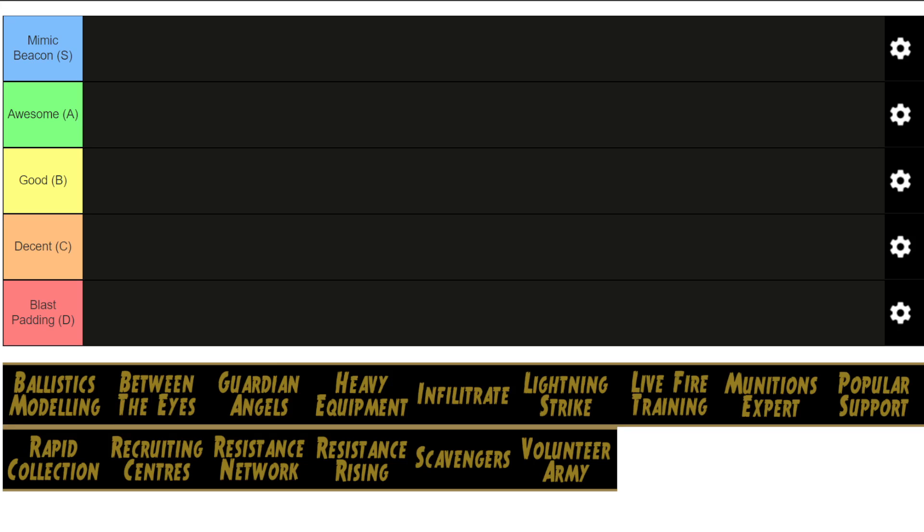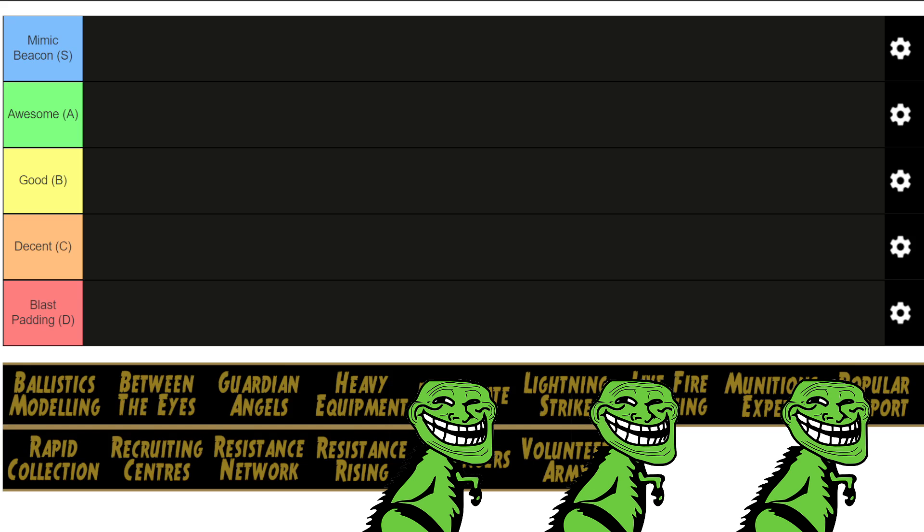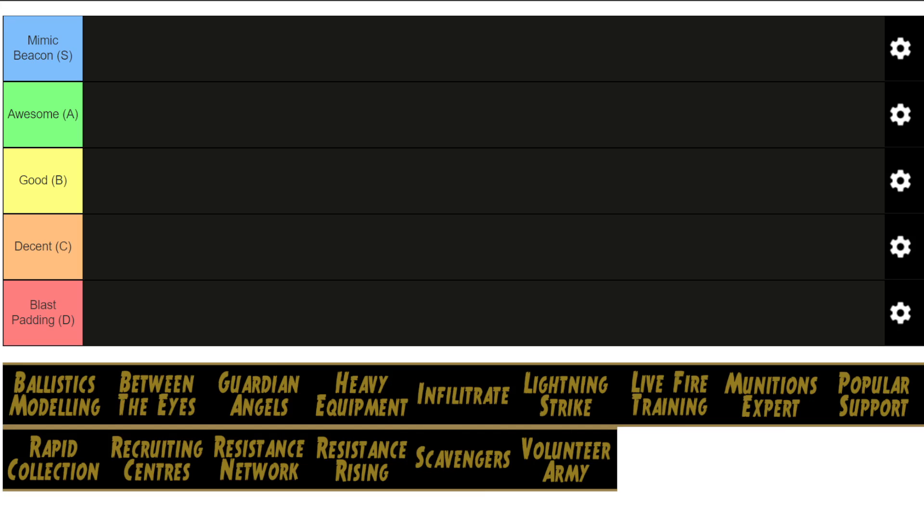So here are our categories. The worst abilities are going to be placed into the Blast Padding camp, meaning that they are utter garbage, just like the ability they're named after. While the best abilities are going to go into the Mimic Beacon category, meaning that they are basically godlike in how good they are. I'm going to rank each ability based on how useful it is in making the game easier for the player, assuming we're playing on Commander difficulty. And I'm going to try my best to remain as objective as I can, focusing on the usefulness of the perk, not how much I personally like it.